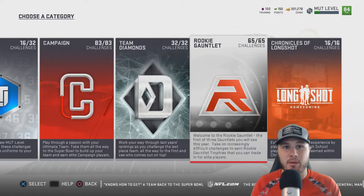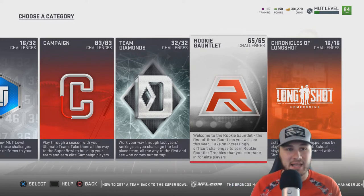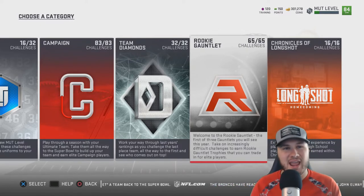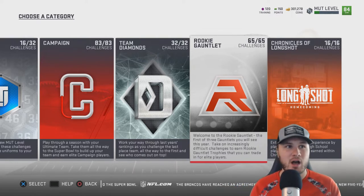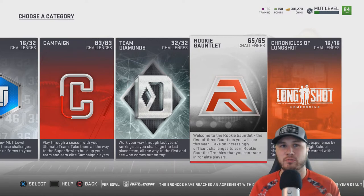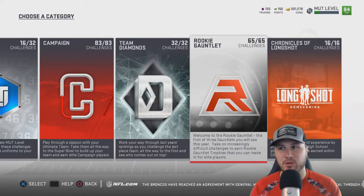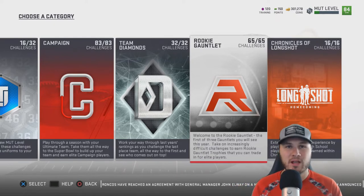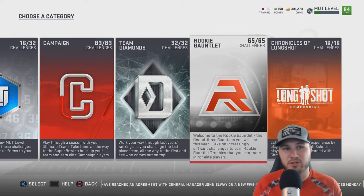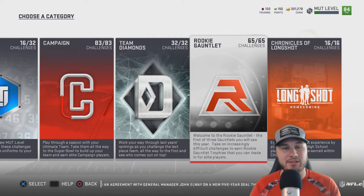You can jump up levels and receive more XP by playing solos, MUT head-to-head games, MUT Draft — anything you play in Madden Ultimate Team will get you XP, except for the Chronicles of Longshot. I played Chronicles of Longshot and didn't get any XP for that. But anything else you play in MUT you will receive XP for, and that XP will get you to level 20.